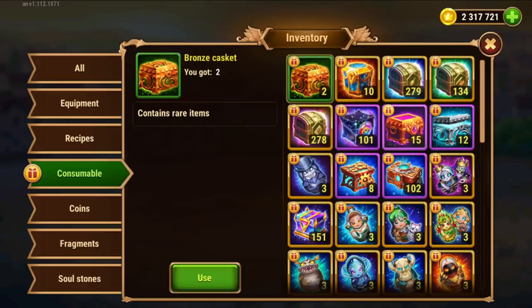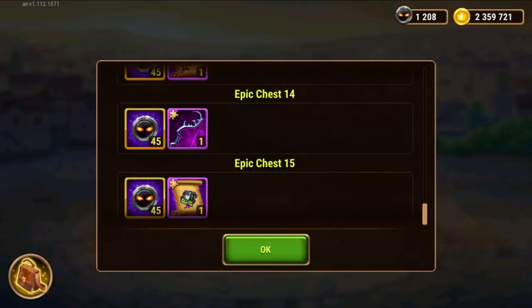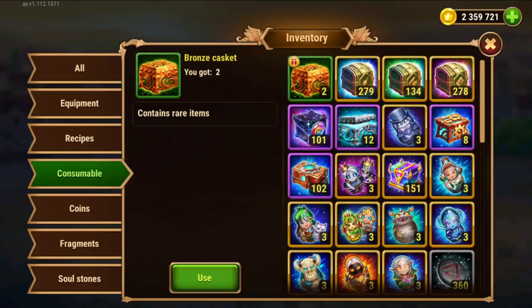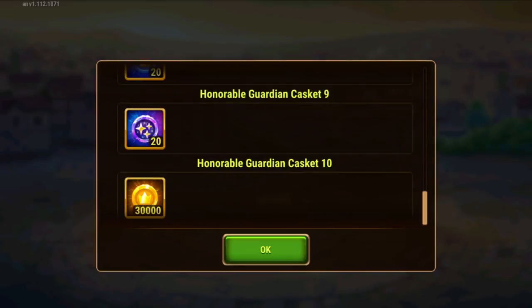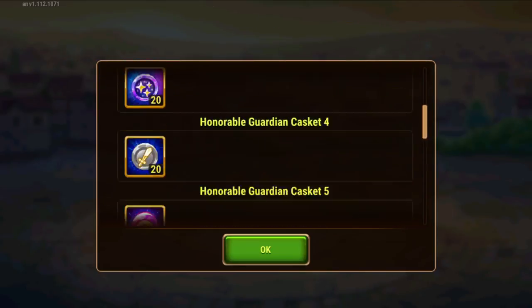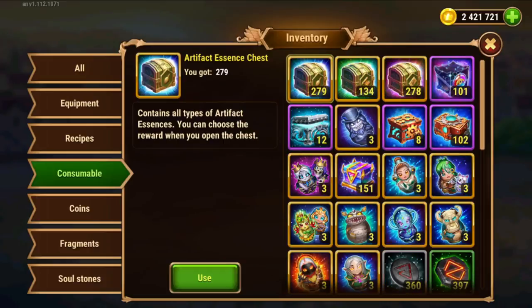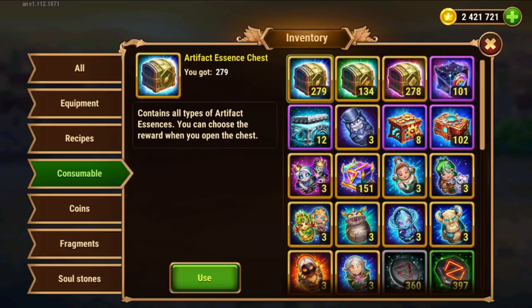We received a bunch of chests so we can open these and get some rewards. These ones here will give you violet items — you can either accumulate or open every day. I just open every day because I'm trying to upgrade my heroes. These ones you can safely accumulate for later. Sometimes they give soul stones, so it might be useful to save for those type of events, but it's not common.